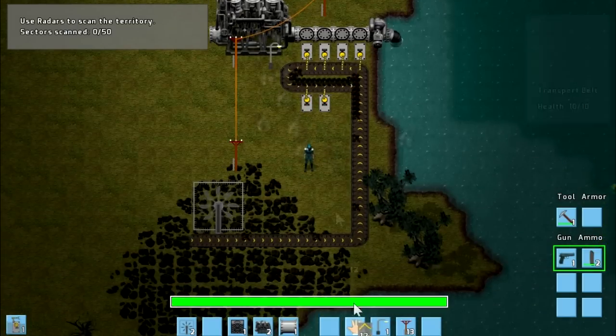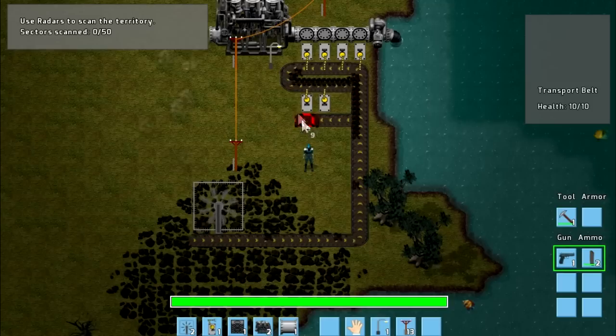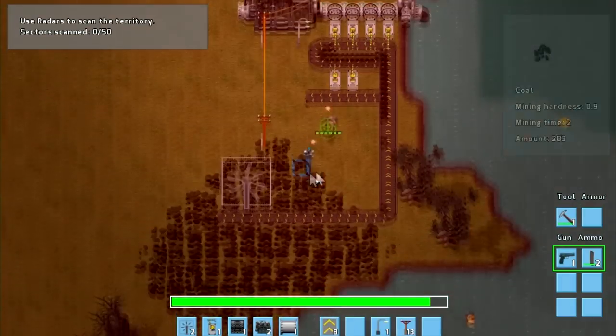So we want to put another one of these down here. We've actually got room for two of those, so I'll get another one as well. And then we're going to put these onto a second conveyor belt. It's going to start just there. So notice how it connects to that, but it's not actually pulling out the coal from that side.